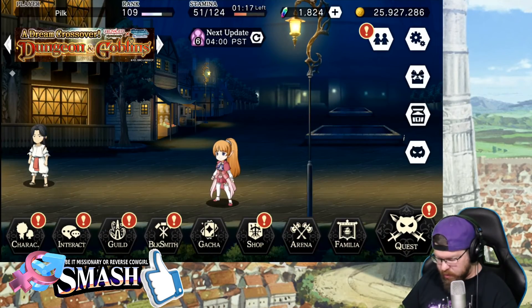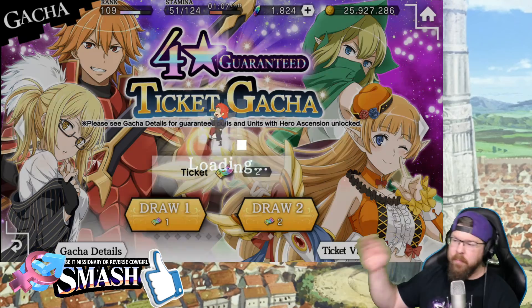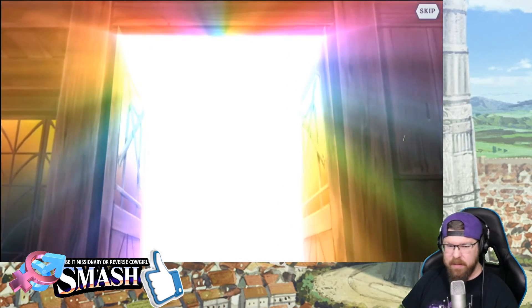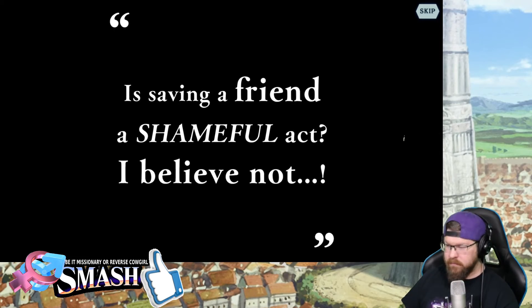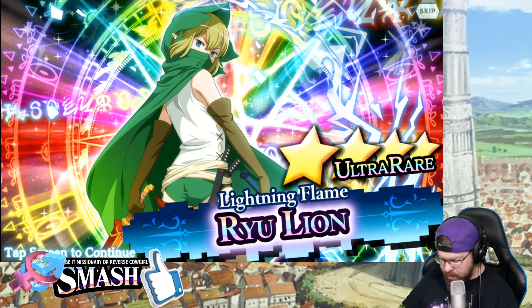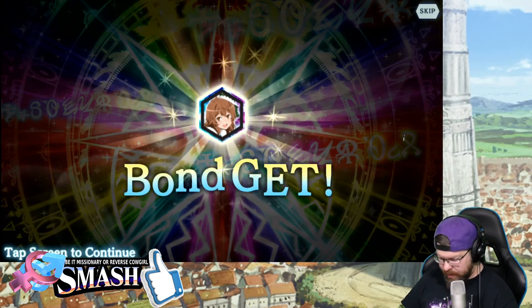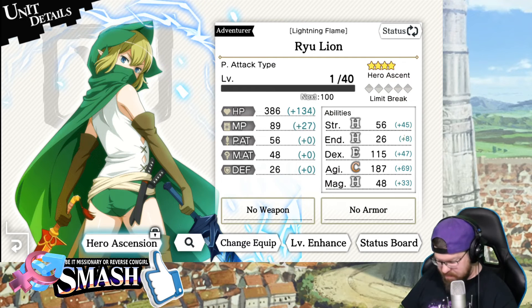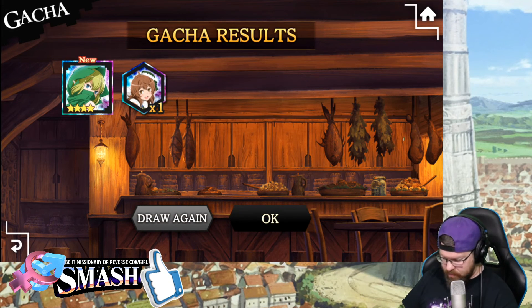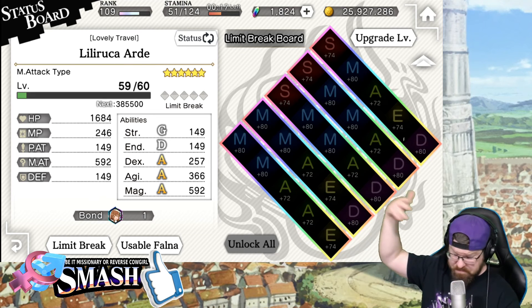I could just go do a multi right now if I wanted to. But what we're going to do is burn those 4-star tickets. If you guys are at the proper rank to do this, go ahead and grab your tickets and burn them with me real quick. Let me know what you guys got in the comment section down below. You cannot get any of the collab units from these tickets. I got Ryu, and I got Lovely Traveler Lily. That Ryu is new to me — let's go take a look at her and see what she does. A new unit is never unwelcome. If you pull one out of there, case in point this Lily — let's go to status board. If it's my sixth bond of her and I don't need her, I could sell that for 10 dupe.